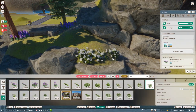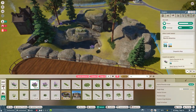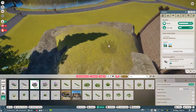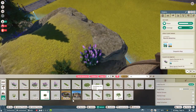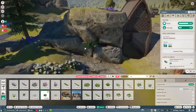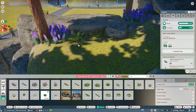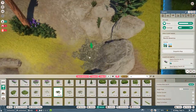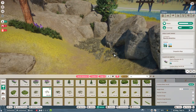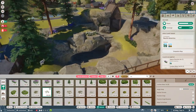This habitat will also be up on the workshop, so if you want to download it, feel free to check the description below because there should be a link there. If there's no link there, please let me know because I forgot to put it in — hopefully I don't. If you ever want to download a habitat and the link isn't in the description, just search 'LoopyLiss' on the workshop and you should be able to find me.